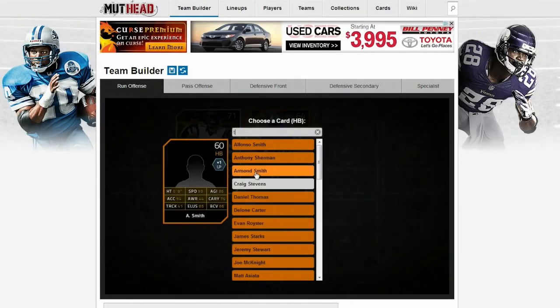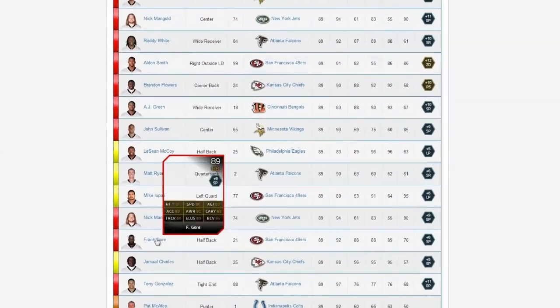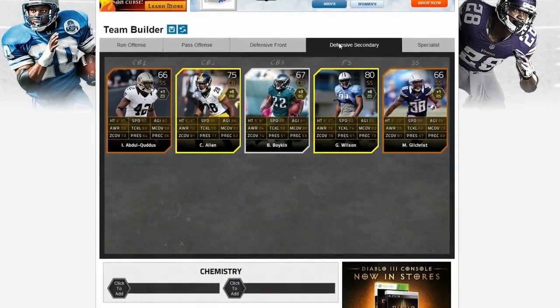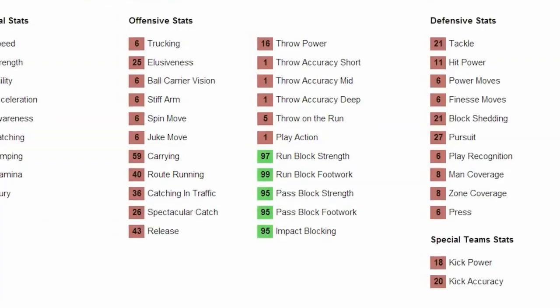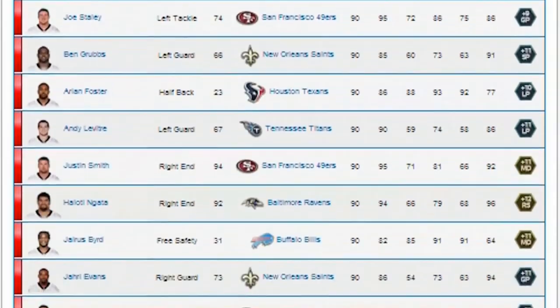Welcome to the premier Madden Ultimate Team fansite. Mudhead.com offers a full-fledged database that is updated daily, as well as a team builder to help you assemble your Ultimate Team. If you're looking for information on a single card, then our expansive database is your destination.